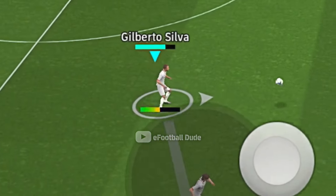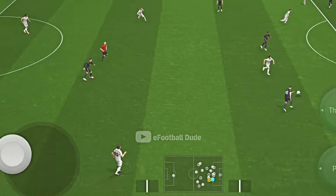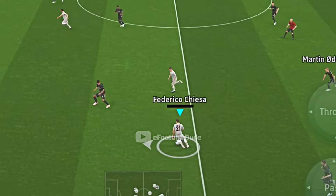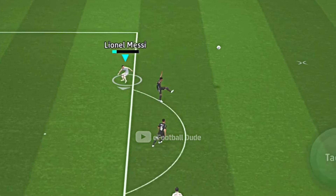Smart Assist will also tend to automatically switch to stunning passes when necessary, in order to make sure the ball reaches its target safely. And it automatically changes your through balls to a chip through ball, based on the situation.